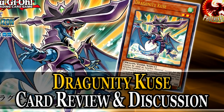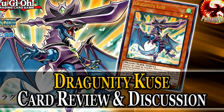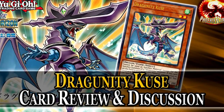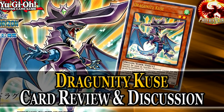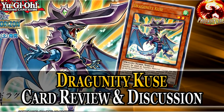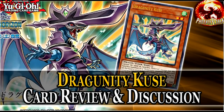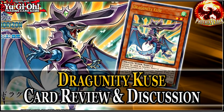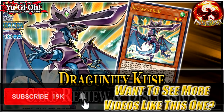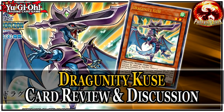I want to preface this: I know I talked about Dragoony Knight Askelon in yesterday's video, and we are potentially getting more Dragoony support from Cybernetic Horizon, so I can't really fairly give a 100% final verdict on all of the cards in this support wave unless they're just amazing, like in the case of Kus. I'll definitely be doing a recap video once the entire support wave is confirmed, but until then I'm going over the individual cards as they are spoiled, because some cards are better than others.